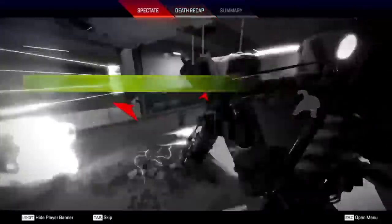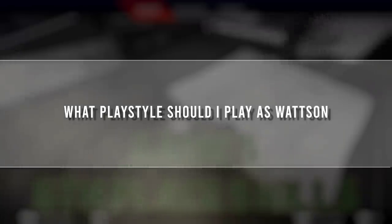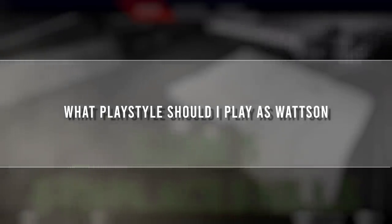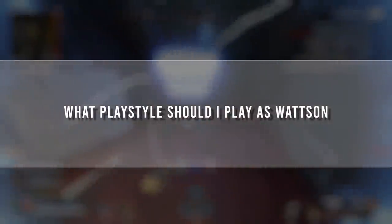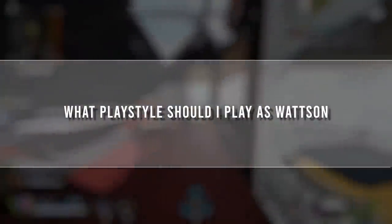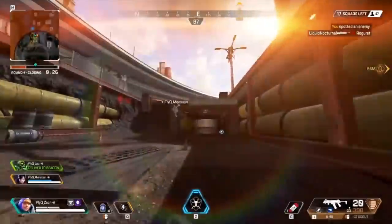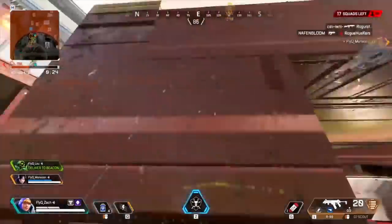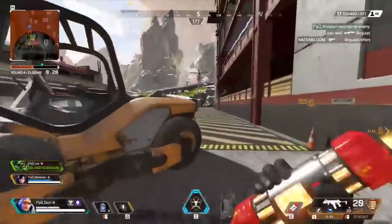I know there are many factors determining how you play one game versus another, but do you think I should start camping as early as possible or play the edge of zone? I personally find that when I do a full Watson setup, enemies target my team a lot more because it gives away our position versus just placing my setup later in the game. So I find that in ranked and public matches, people are a lot less respectful than in pro play.